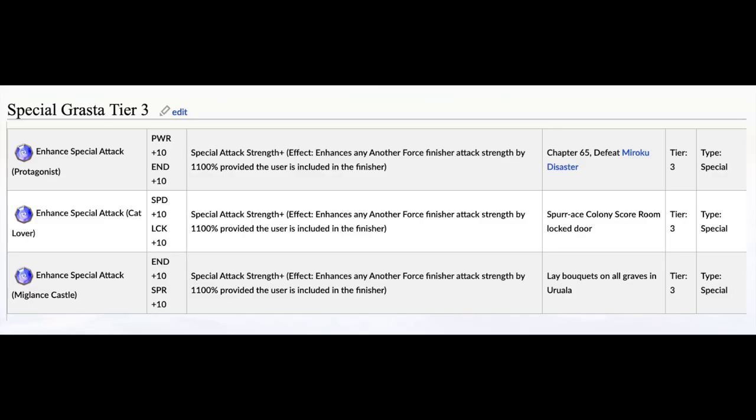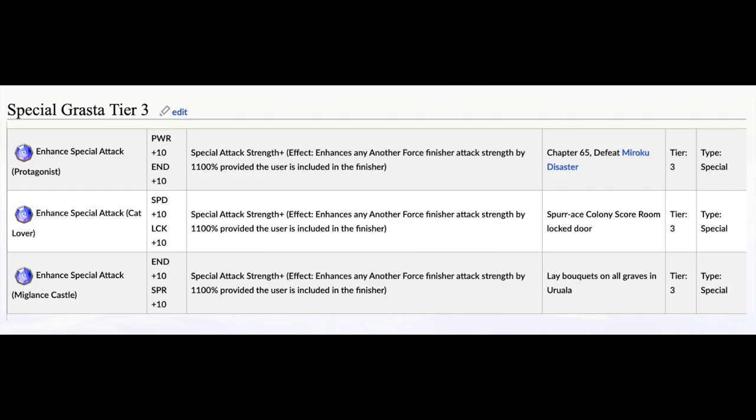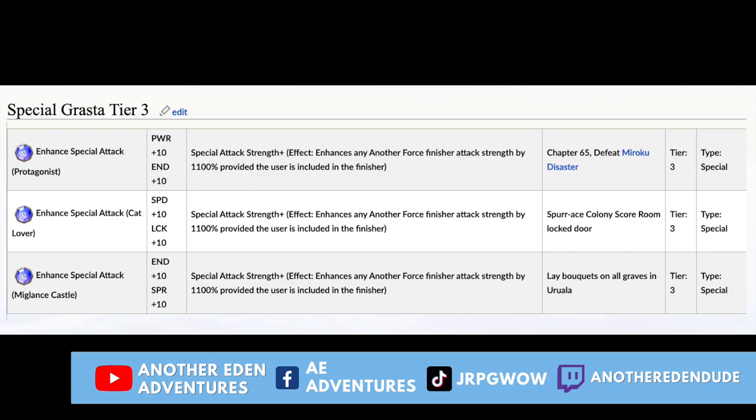Next we have SPECIAL GRASTA. SPECIAL GRASTAs are usable by units belonging to a certain group. For example, ENHANCE SPECIAL ATTACK benefits the units in your party who are in the cat lover group. It also increases your ANOTHER FORCE finisher by 1100%. At the time of releasing this video, there are only 3 SPECIAL GRASTAs available in the game.